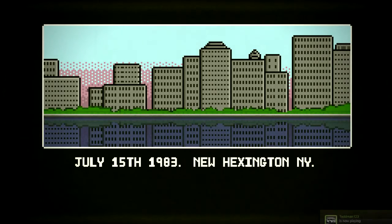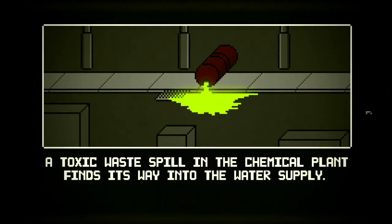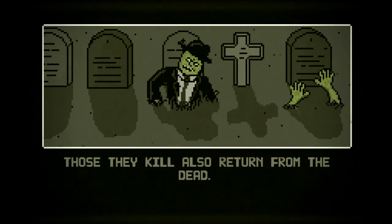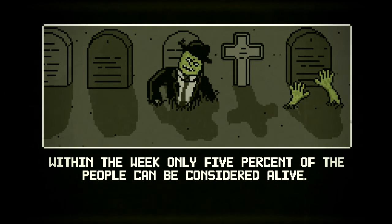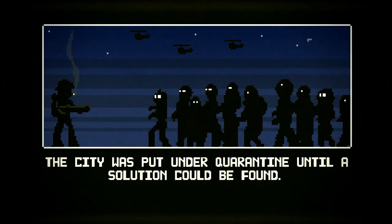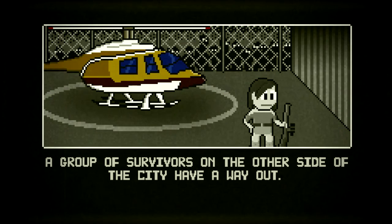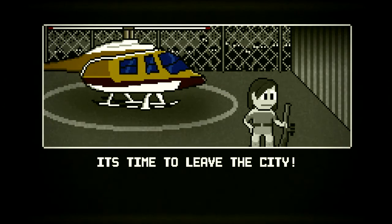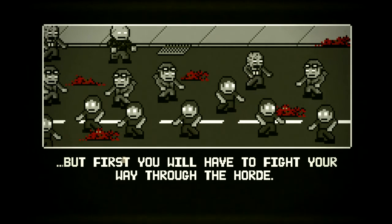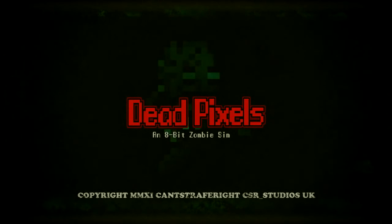July 15th, 1983, in New Hexington, New York — a toxic waste spill in the chemical plant finds a way into the water supply. Three days later, the recently deceased rise from their graves, and those they kill also return from the dead. Within the week, only five percent of the people can be considered alive. The army was sent to clean up the city but were forced to fall back, and the city was put under quarantine. A group of survivors on the other side of the city have a way out — it's time to leave. Using a map you have found, the quickest way to the survivors first means you will have to fight your way through the horde.